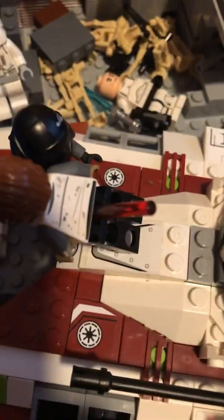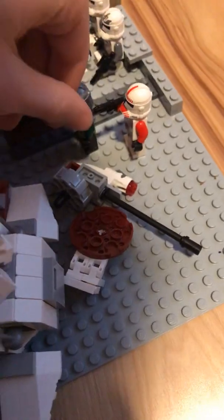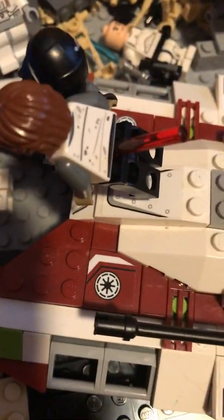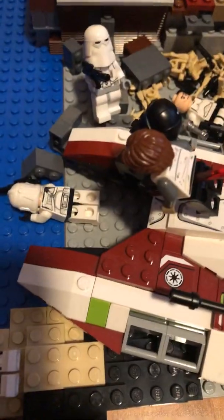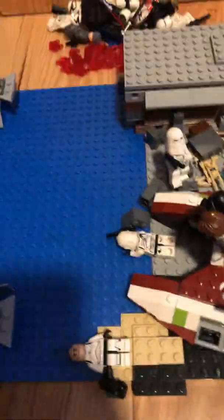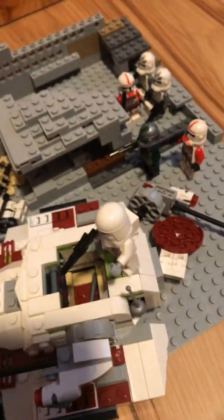The Jedi did duel the Sith. Basically, the Jedi dueled the Sith — the Sith stabbed the Jedi right there in the stomach. This snowtrooper and this sniper over here are aiming at the Sith, meaning they are just about to shoot. If this scene was moving, they would be shooting. The turret in here is destroyed — that's kind of the saddest part of it all. But this scene doesn't have too much. The tank's been damaged a lot.